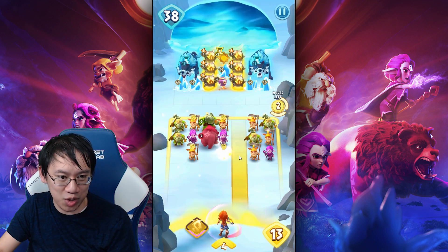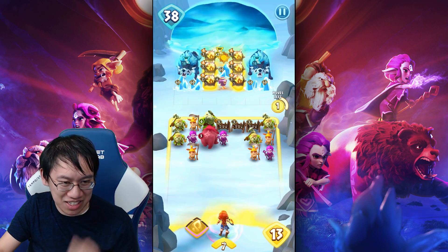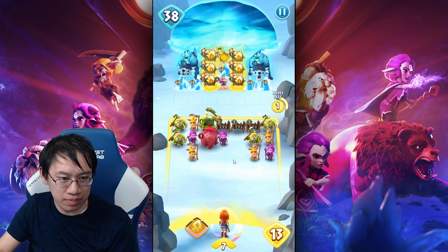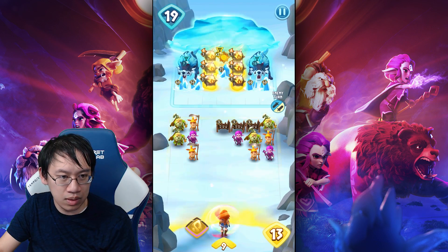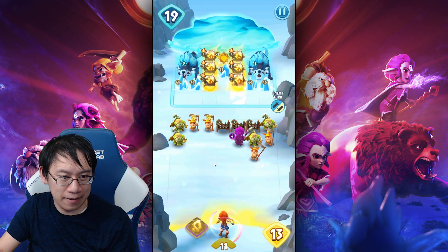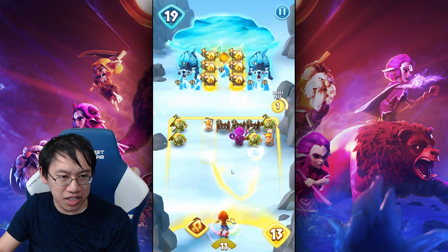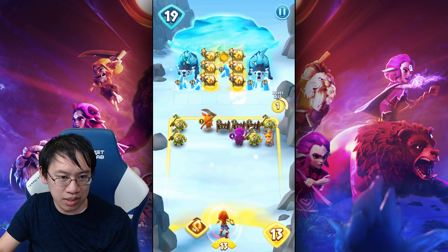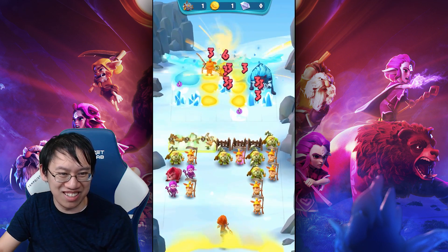I'm going to start building a yellow column. Actually I'll just summon more guys. Purple column, maybe? Purple column is potentially strong here. Yellow column, purple column. I'm getting the yellows together — we'll stall one of these sides. What a fun little puzzle that one was.